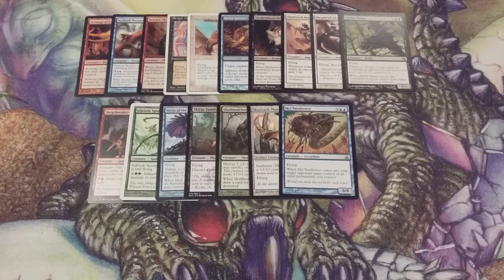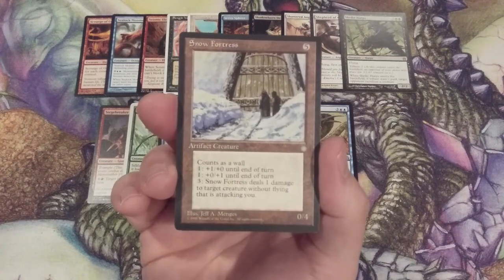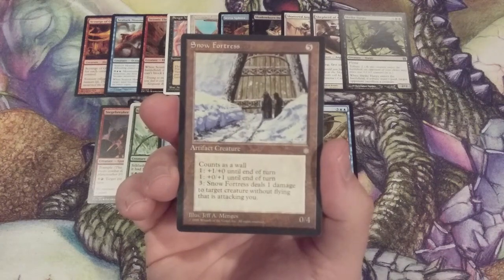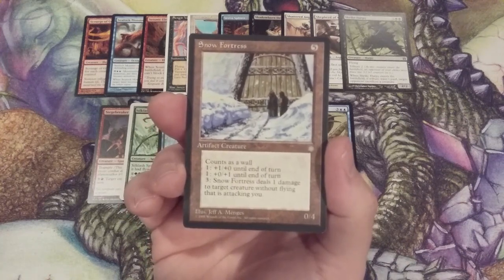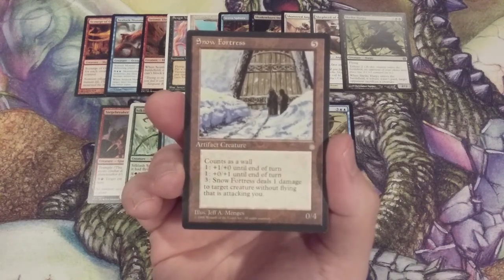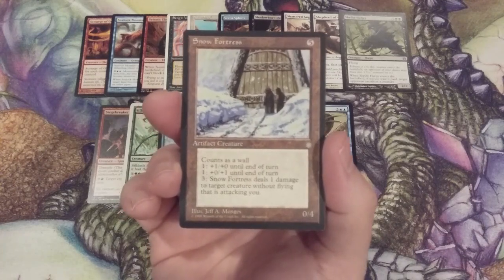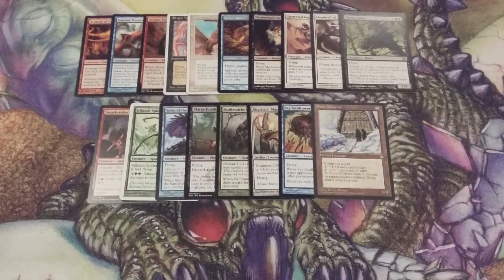We're down to three more creatures. Next up is another colorless addition: Snow Fortress, going all the way back to Ice Age. It's a 0/4 wall, so it can't attack. You can pay a generic mana to get +1/+0 until end of turn, or pay a generic mana to get +0/+1 until end of turn, or pay three generic mana to have it deal one damage to each creature without flying that is attacking us. With enough mana available, this could be a very powerful mid- to late-game mana sink, specifically with its ability to deal direct damage to non-flying attacking creatures.